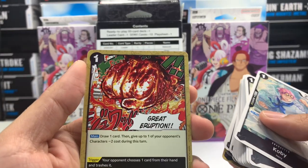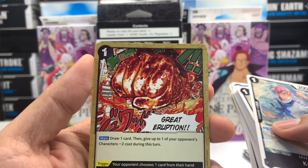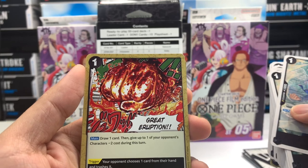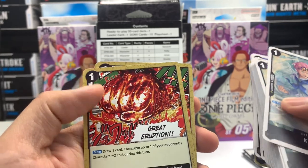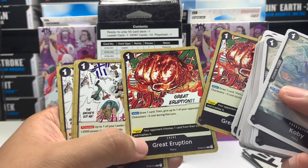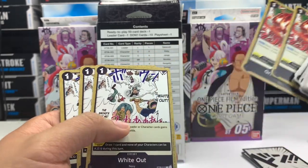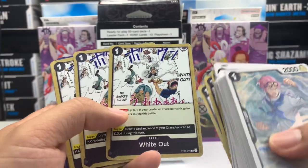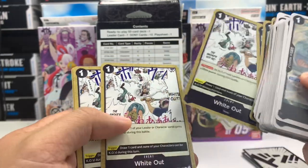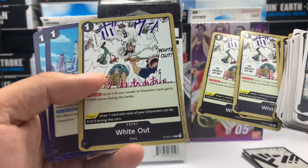Great Eruption — that's Akinu's Fist right there, though I don't see him. So draw one card, then give up to one of your opponent's characters... Smokers. I don't play the game so I don't understand. Wipeout — okay, I was wondering what Wipeout was. So it was Smoker's attack. I think it's a lame name — Wipeout.